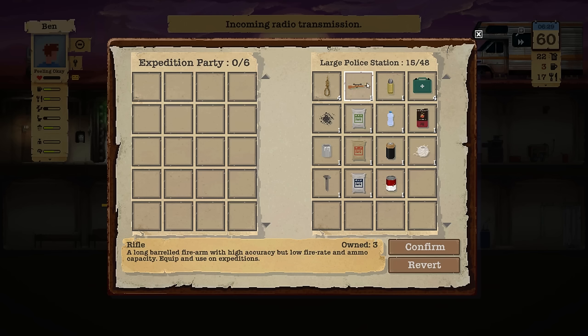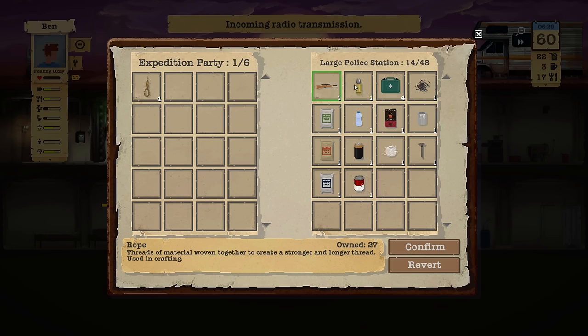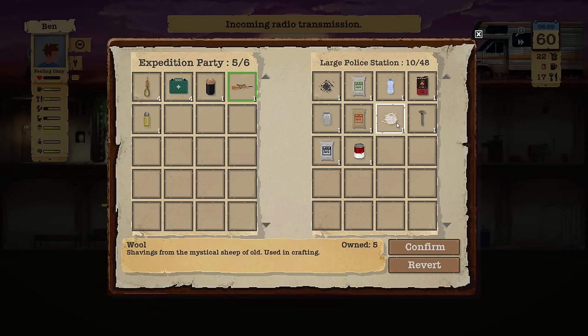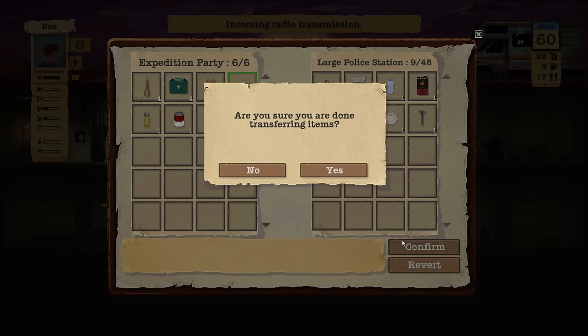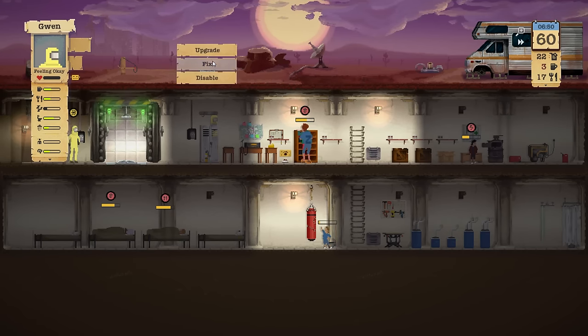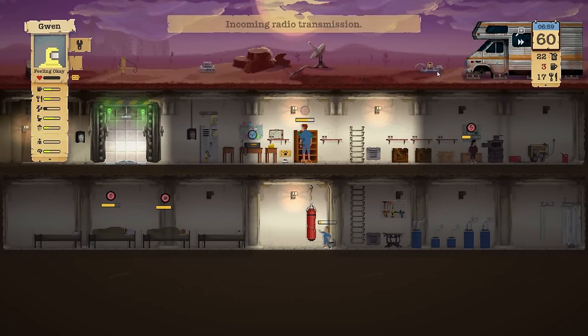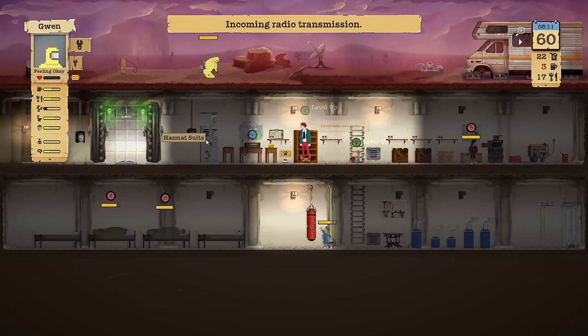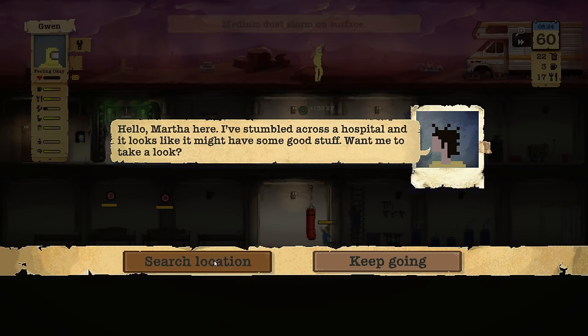We found a police station — rope, always good, and med kits. That's plenty of med kits. I'm taking the battery and food as well so we don't have to kill that many animals. Radio transmission — looks like there's a lot of scrapyard over there but it's a bit out of the way. Want me to take some time to investigate? Yes, yes, yes! We might be able to find some cool items there.